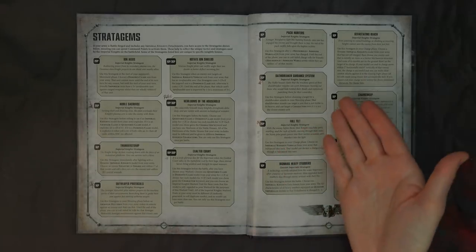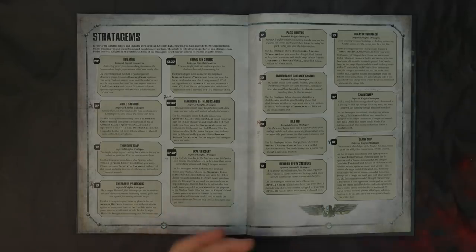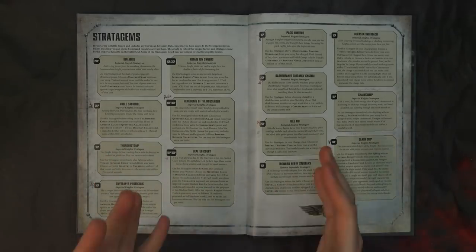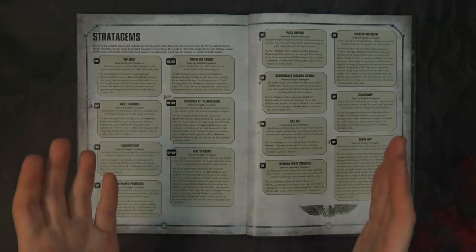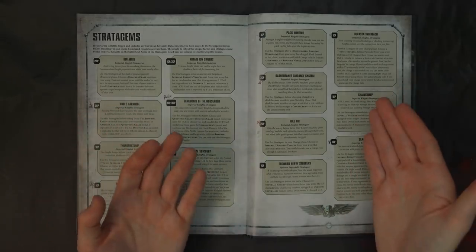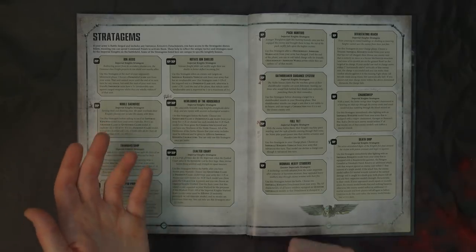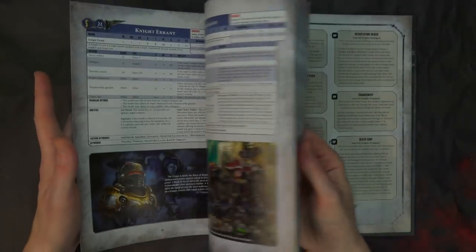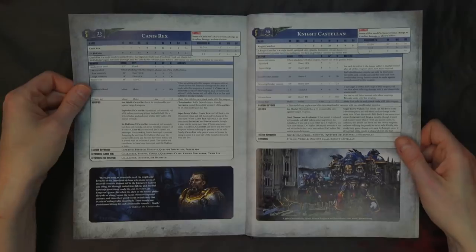Pack Hunters — just be aware there's a way to get reroll failed charge rules for your Armiger Warglaves. Oathbreaker Guidance System: two CP and it allows you to shoot one of your shield breaker missiles in your shooting phase — you can only fire one of these per turn. The Valiant comes with four stock, and it can target a unit not visible to the bearer and target a character even though it's not the closest unit.